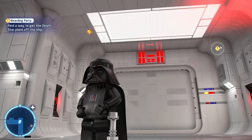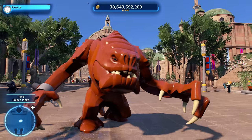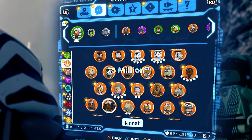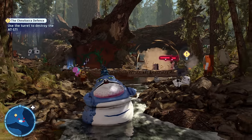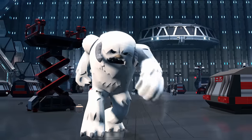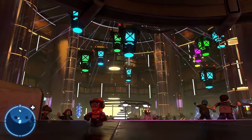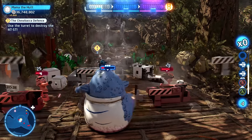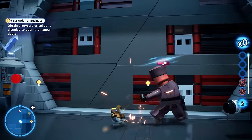Hit the hyperdrive — LEGO Star Wars The Skywalker Saga is here, with the most expensive characters being the Wampa, Jabba, and Mama The Hutt, Babu Frik, and the Rancor. With The Skywalker Saga's total character roster costing 25 million studs, no character exceeds over 500,000 studs. Notice how all of these characters fall under the extra class — the Rancor is a beast, and Babu Frik is just too adorable. This goes to apply to Jabba The Hutt and Mama The Hutt, and all of these characters are so stupidly fun to play as.